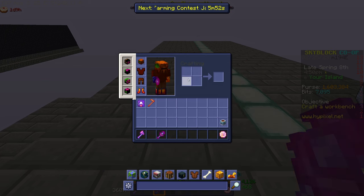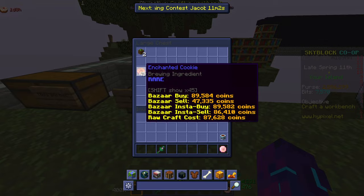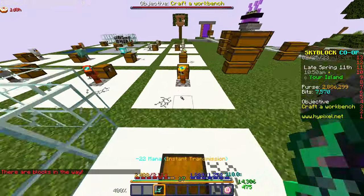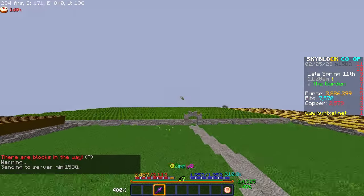I farmed one layer of the new cocoa bean farm and I got 45 enchanted cookies. If I had five more I could already have enough enchanted cookies to upgrade to squash — I'm not saying I can upgrade to squash yet, I just would have enough enchanted cookies to do it. I will definitely be grinding for squash armor.